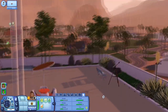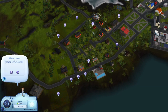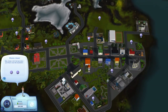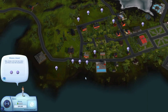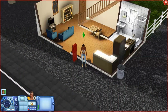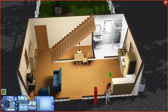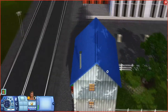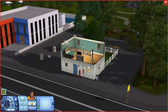We are now in Aurora Skies — if you guys watch my let's plays, we have Generations here. This is another one of my favorite worlds; it's just gorgeous. It's such a different kind of world — the houses are different, it's unique, and I really love it. I'm going to take a look around with a different sim. These houses are really cute — I love the style.